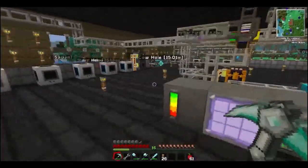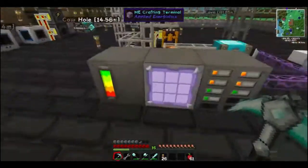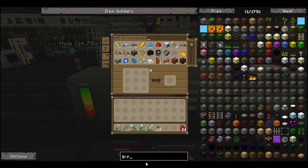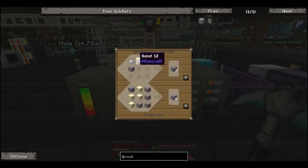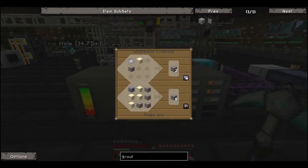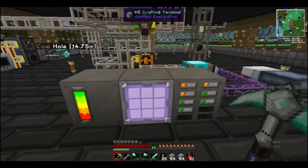While we wait for this machine to make all the components that we need, we're gonna get started on our smeltery. To make a smeltery, we need grout. And to make grout, you need sand, clay, and gravel. We have a shitload of that, so we're just gonna do this — one, two, three, four, five stacks of grout.